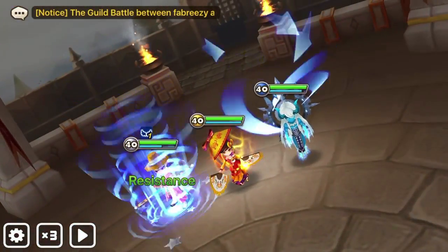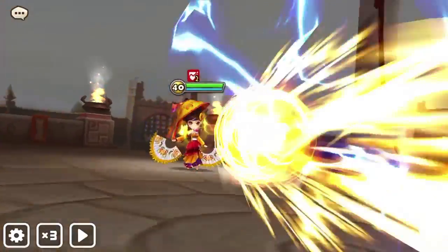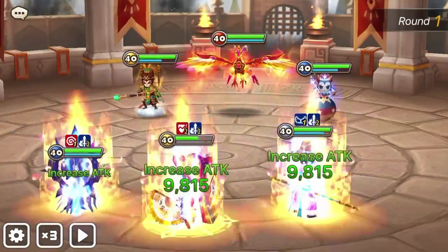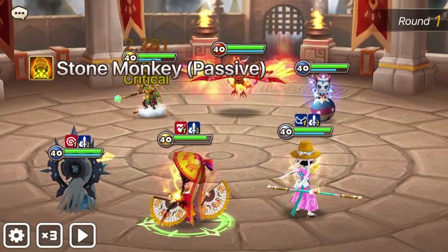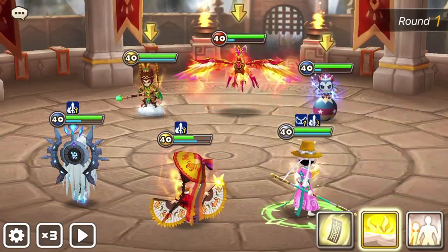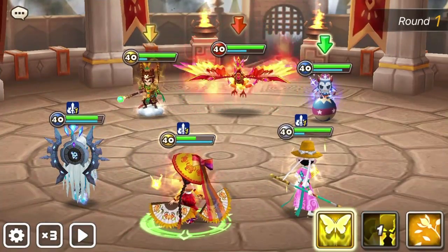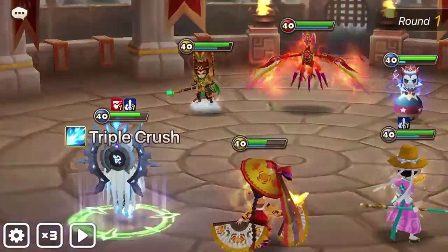Here is the first matchup. On the other team we have an Orion — he is extremely annoying. My team is really good at sustaining because I have a ton of heals, and Hua Damn and his passive. I know Orion's going to be debuffing me constantly, and I'm just hoping I can kill him relatively quickly. Once he's eliminated, all the debuffs will drop off and things will get a lot easier.